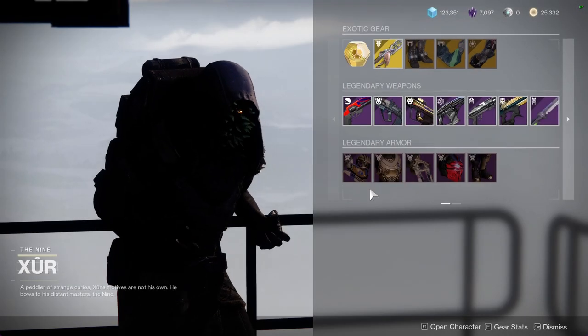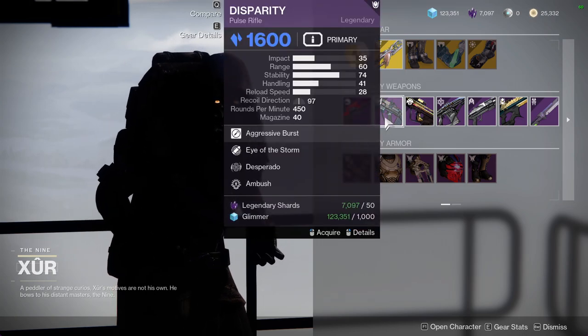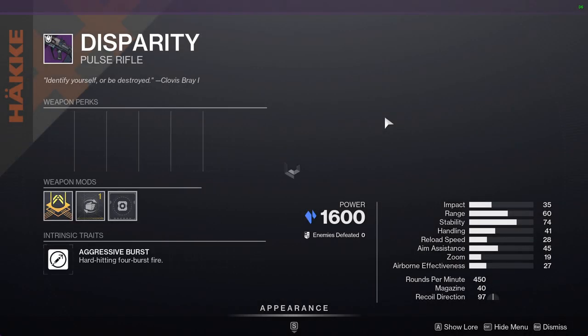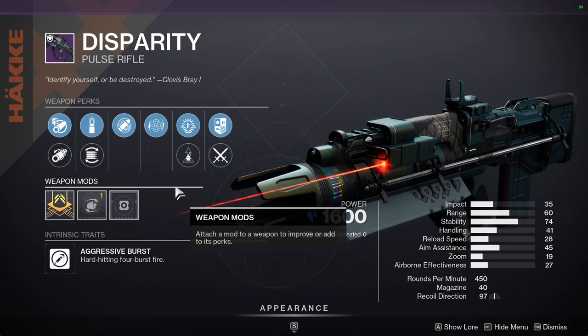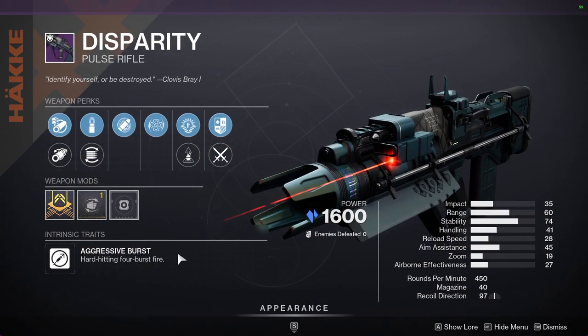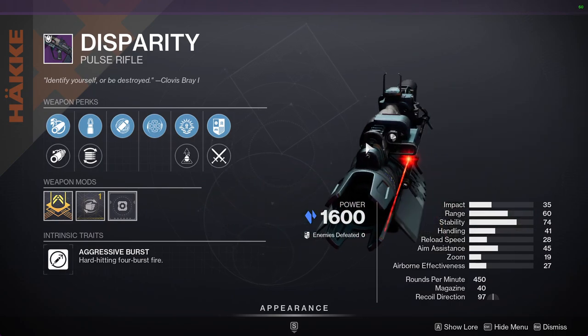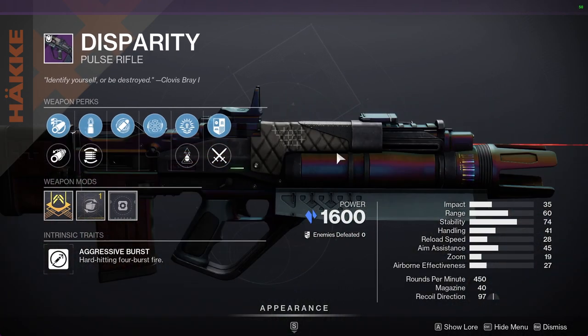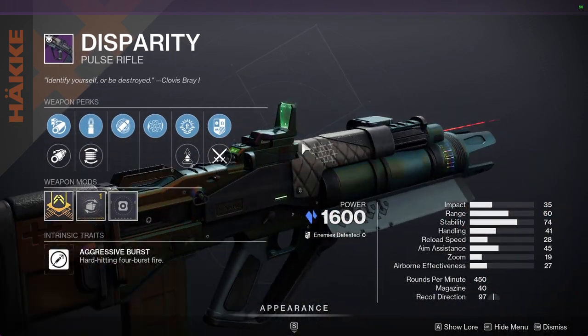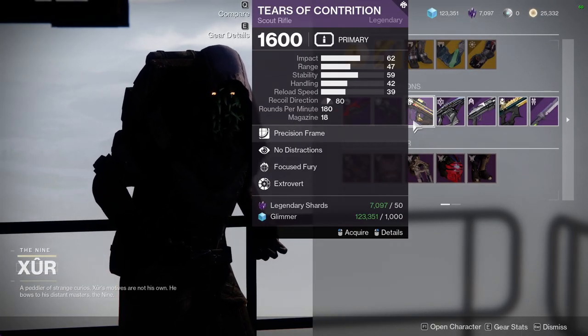That said, I will start catching up on weapon reviews — I know I keep saying it but it's actually happening, I'm editing a video right now. Disparity with Eye of the Storm and Desperado — I'd definitely pick this up. It's super dope, it's also an aggressive frame so four shots which is really cool. If you don't have this crafted, definitely pick it up because it is a craftable red-border weapon and you want the crafted version.